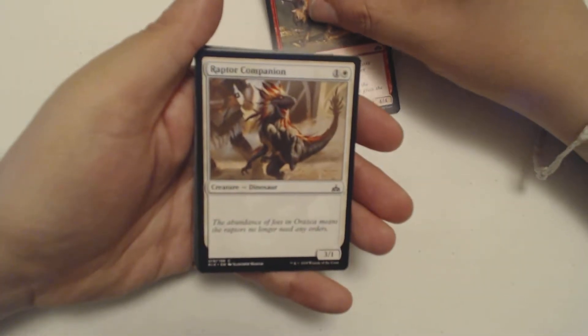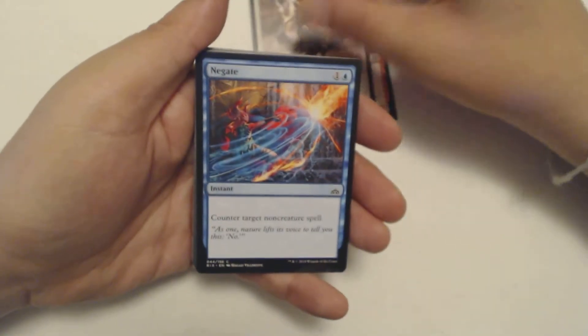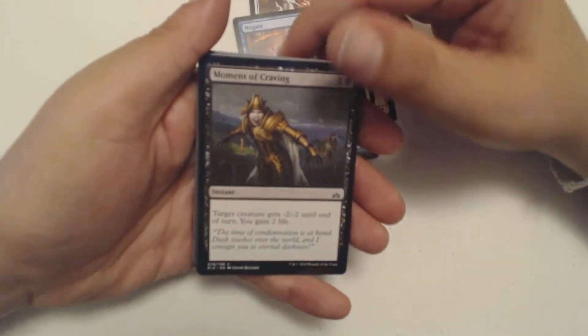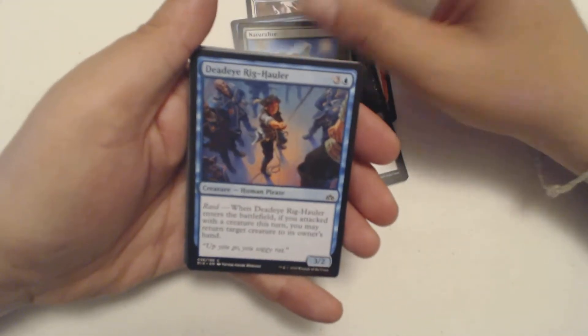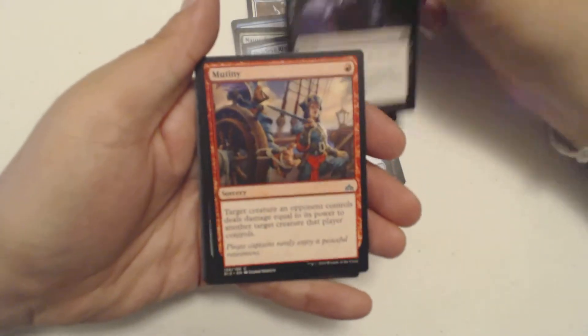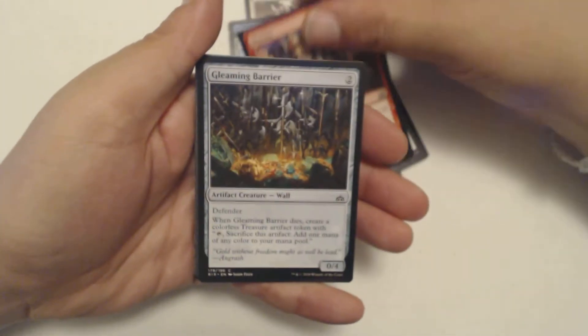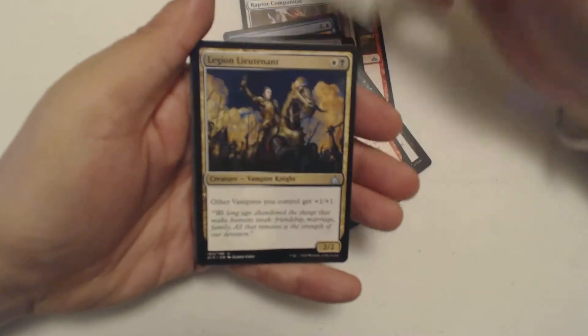Stampeding Horncrest. Raptor Companion. Negate — don't have enough of those, that's for sure. Moment of Craving. Naturalize — also don't have enough of those, that's for sure. Deadeye Rig-Hauler. Gruesome Fate. Mutiny. Gleaming Barrier. Cleansing Ray.